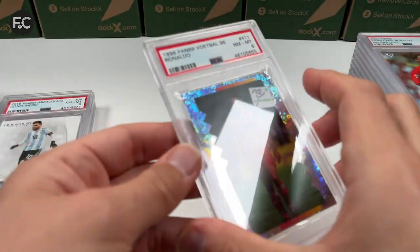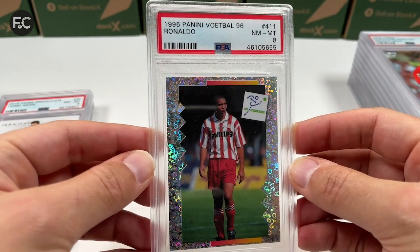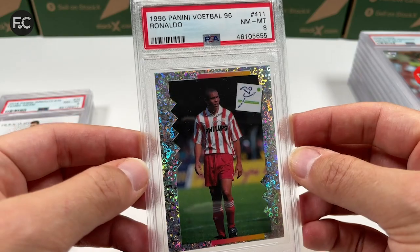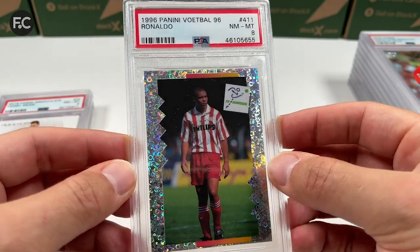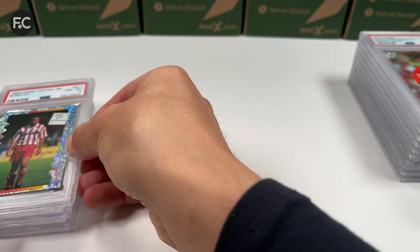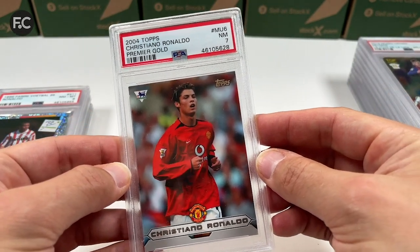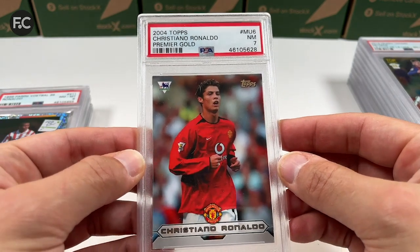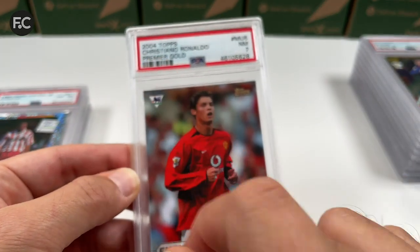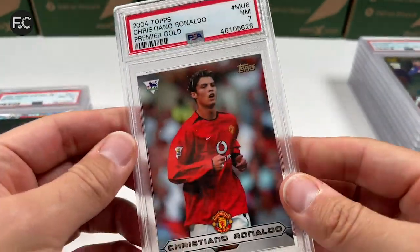We have a 1996 card for Ronaldo — what a player he was — PSV Eindhoven before he moved to Barcelona for one year, then to Inter. PSA 8. A Cristiano Ronaldo Premier Gold PSA 7 — his name is spelled wrong on the card — it's an early card from 2004, but still cool.